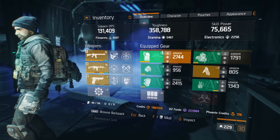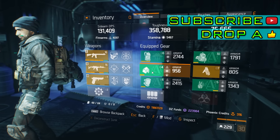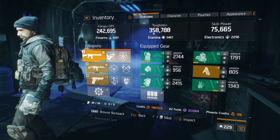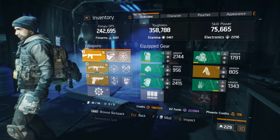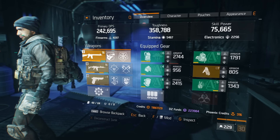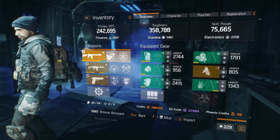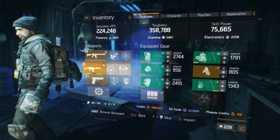Before we go any further, 4 out of these 5 mods are stamina mods and the one on the mask is a firearms, but of course you can put them in any position. Over here we've got 358,000 toughness with 5,400 stamina. Skill power is at 75,000, 2,200 electronics. Primary DPS for my lightweight M4 is 242,000 with 4,000 firearms and my G36 as my secondary is 224,000.